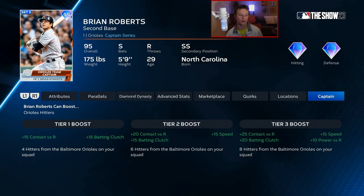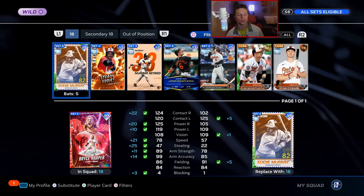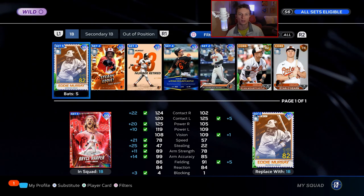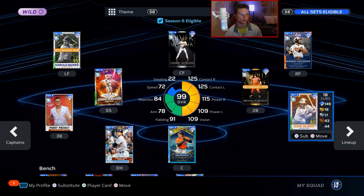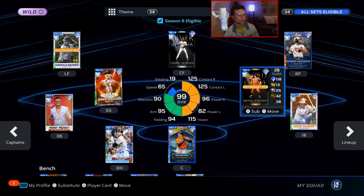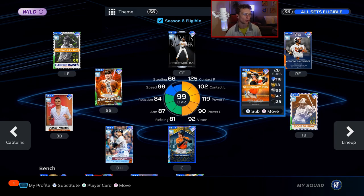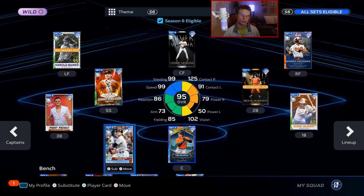The Orioles captain is Brian Roberts. His tier 3 boost is 25 contact against righties, 20 batting clutch, 15 speed, and 10 power versus righties. Once you activate the captain, you can select 'boosted by captain' to see all eligible cards. The unfortunate thing is you cannot use the 99 overall Brian Roberts — that comes into play with a lot of teams. The Orioles are pretty stacked and would make my top 10 for theme teams. With that insane captain boost, you get to boost Eddie Murray, who has 125 contact to both sides, 115 power, and 109 vision.